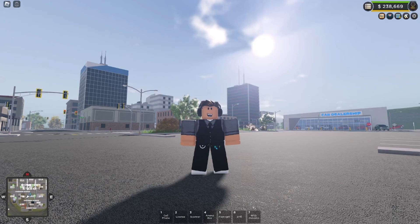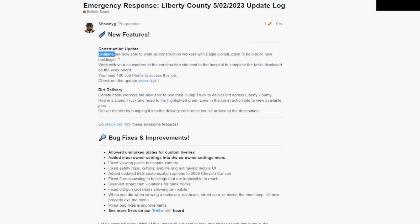Let's head over and look at the update log. Civilians are now able to work as construction workers with Eagle Construction to help build new buildings. Work with your co-workers at the construction site next to the hospital to complete the tasks displayed on the workboard. You need 100 job points to access this job — so they're actually using those job points, they've been here for ages now. Check out the updated video which premiered yesterday.